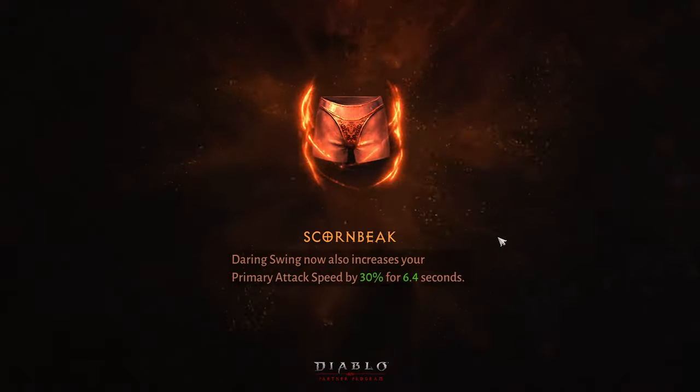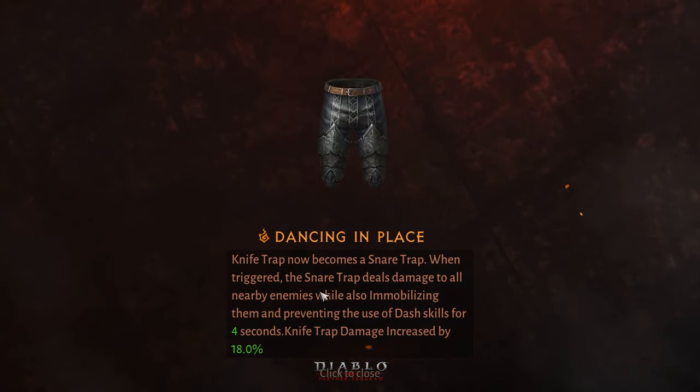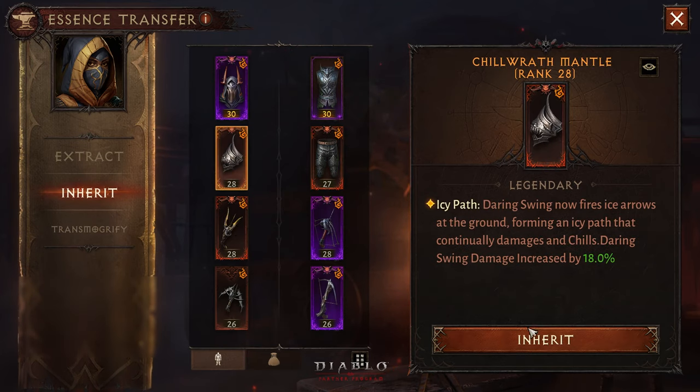We are going to equip Dancing in Places. What it does is the knife trap now becomes a snake trap. When triggered, the snake trap deals damage to all nearby enemies while also immobilizing them and preventing the use of dash skill for four seconds. Let's see how good it is, because if we can prevent people from using dash, the Demon Hunter can get into a good position.